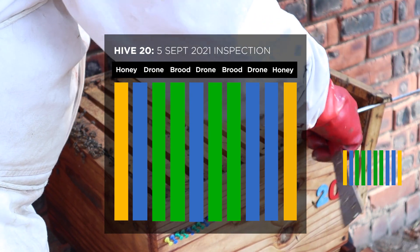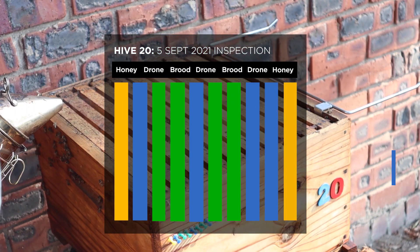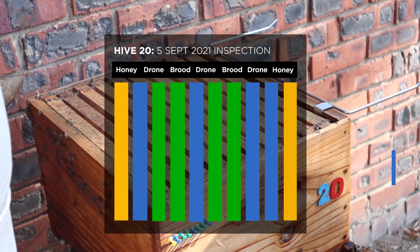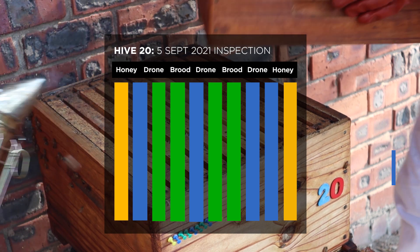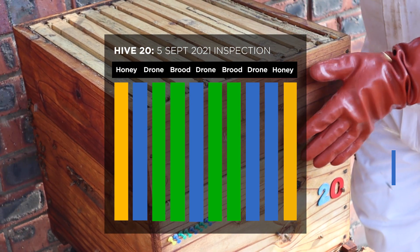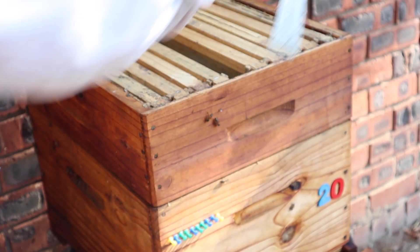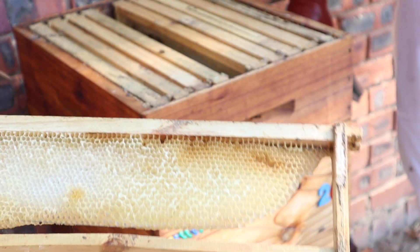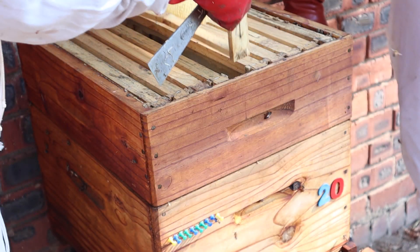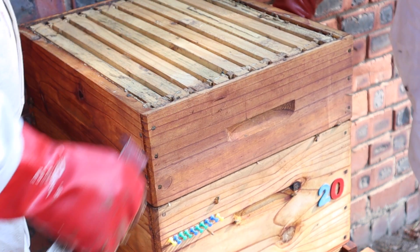That one's yellow. This one's ready, like we said — it's got eight frames. Supering up. This is a super we took off one of our previous hives, so it's got some drawn comb already on it and we've already spun the honey out. So these bees are going to have a ball because they don't have to do too much work.